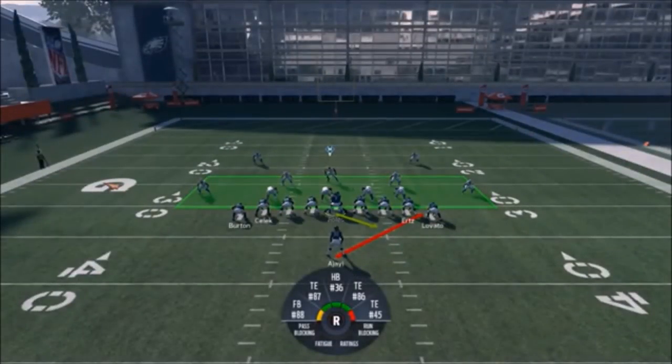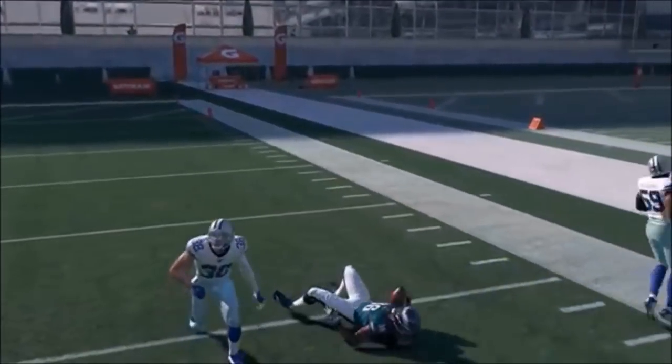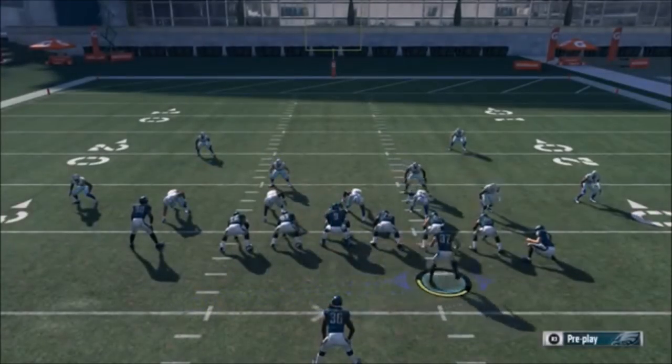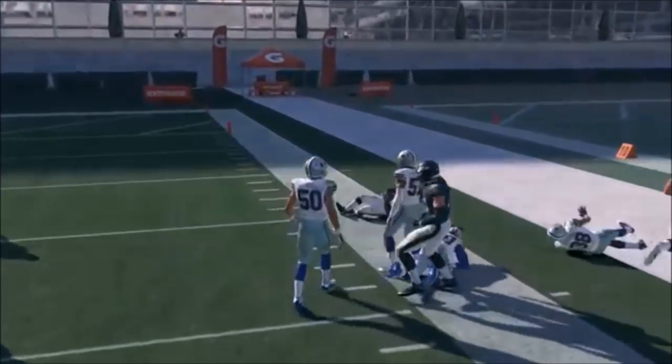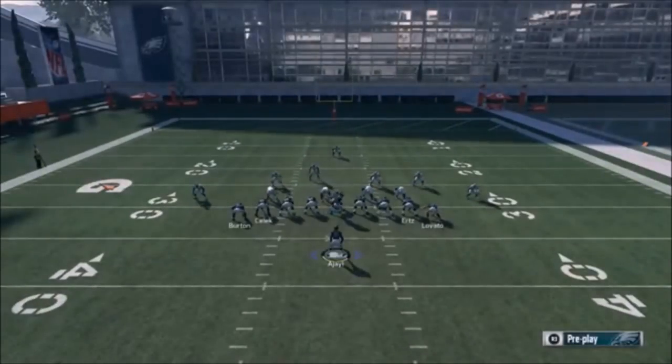As far as getting an advantage running the ball on any given play, it's really hard to say where the advantage is. You can motion over one of the inside tight ends — you can't motion the outside tight end for some reason — but I don't think it makes the stretch play better because it gives away where the play is going, which is one of the benefits of the even stack. Not knowing where the ball is going is one of the best things about this formation.